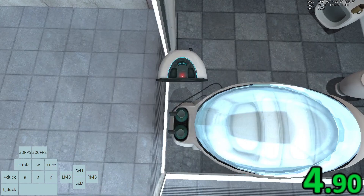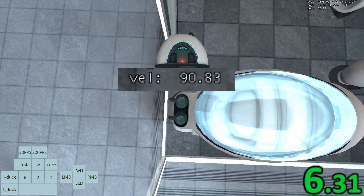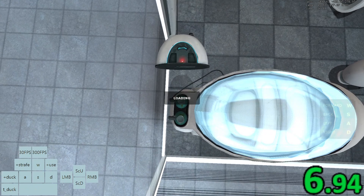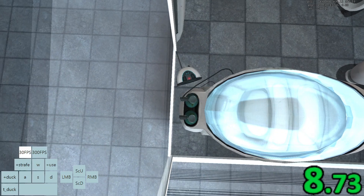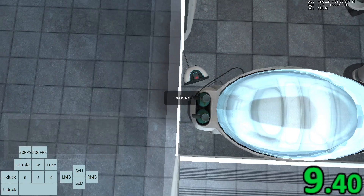Otherwise, when your timer is at about 6 seconds, you should see your velocity counter quickly jump up. When this happens, you should press your 30fps save load bind once. Then throw the radio by pressing left click. Then start save loading again, making sure that some time passes between each save load.